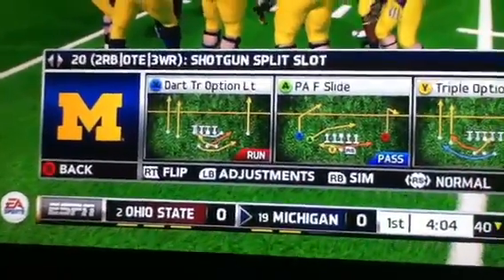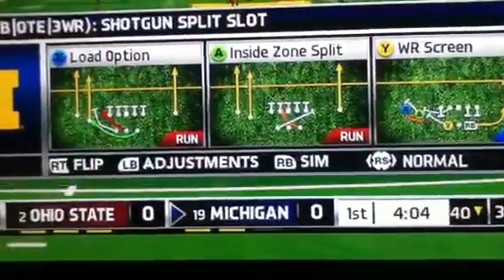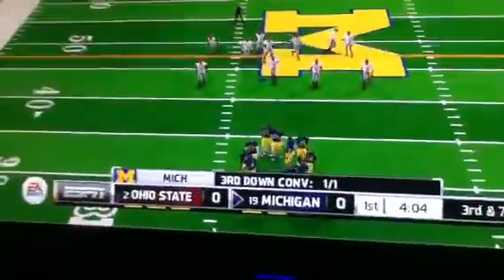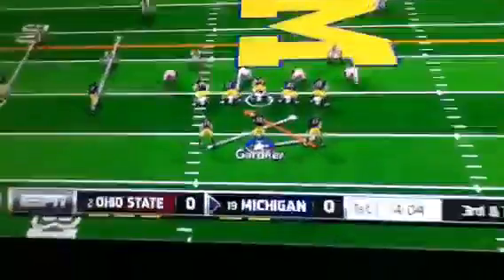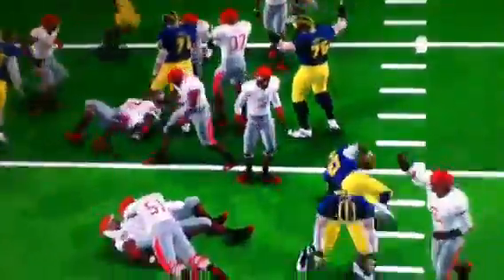I'm in shotgun split slot and I'll call inside zone split, which is just a normal halfback run. If I just run the play as is, it works fine — all he does is hand off to the halfback. I snap the ball and he hands it off just like he's supposed to.